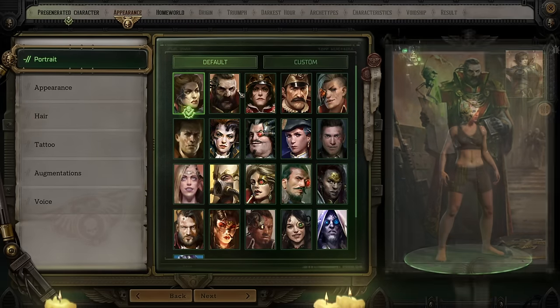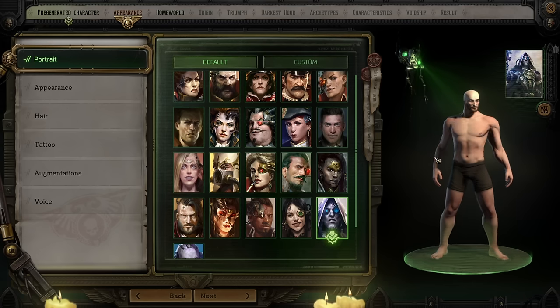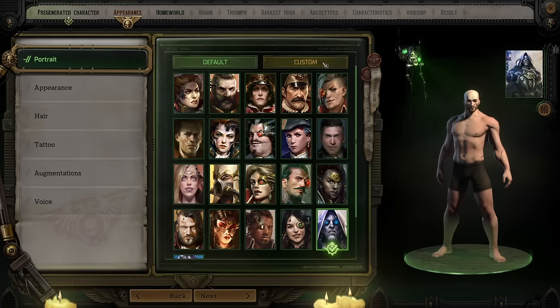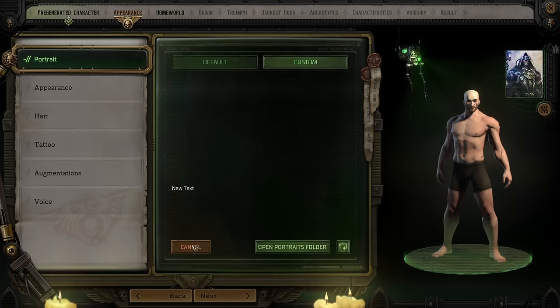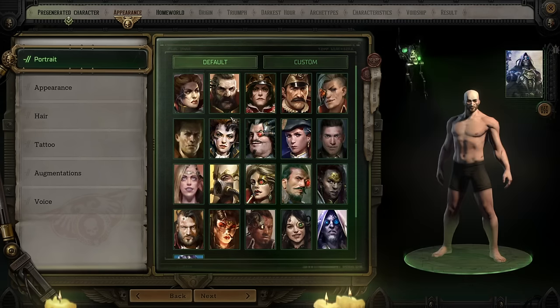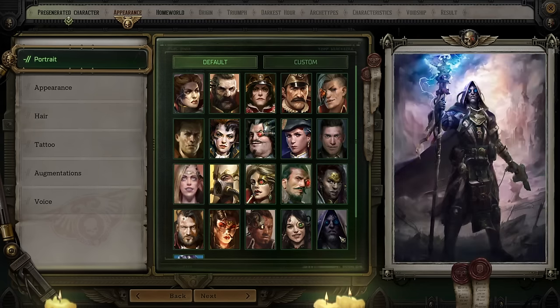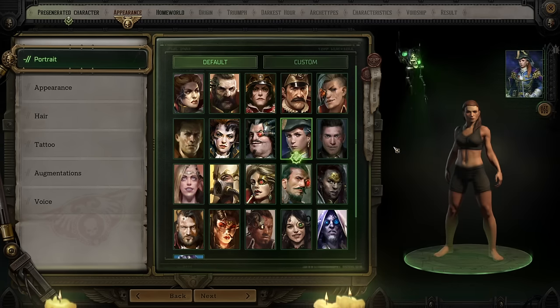The first thing in custom character creation is the appearance tabs. You're going to pick a portrait, much like many CRPGs. You can use a custom portrait — clicking over to that tab will actually bring you to the folder so you can find out exactly where you need to put images to create a custom portrait in game. They do have a pretty good selection of pre-made portraits, and clicking on one will give you a base starting point for your character's appearance as well.